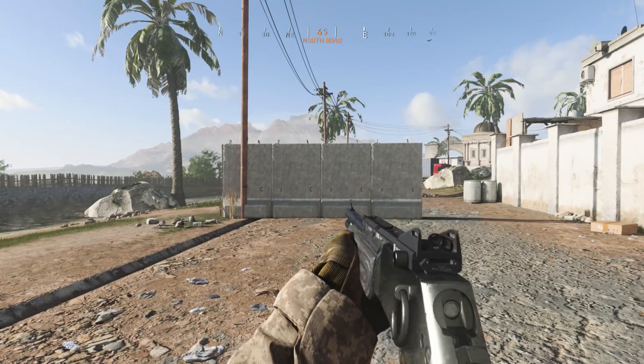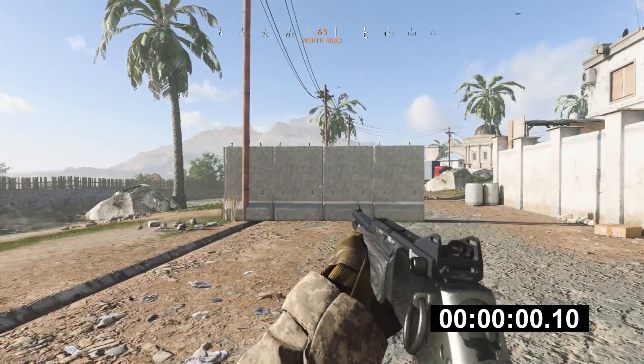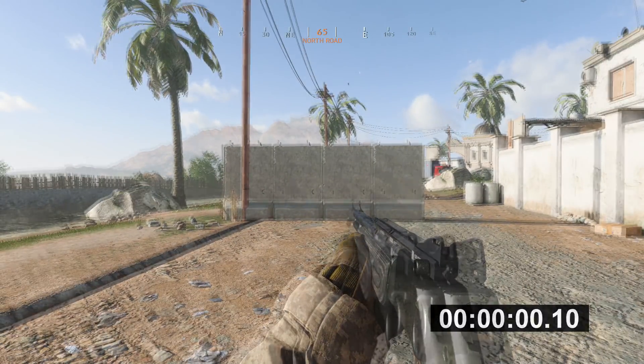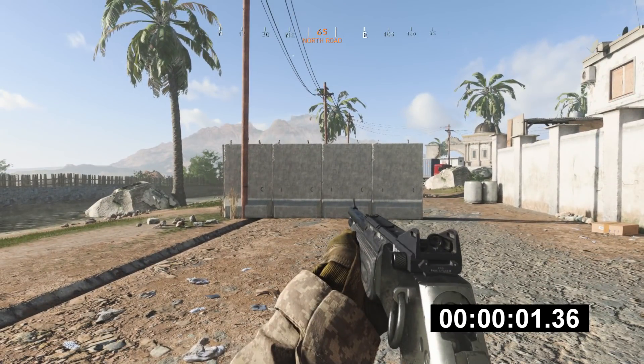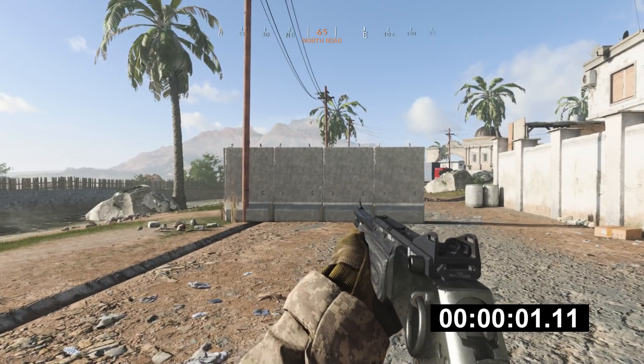This gun without perks has a 0.18 second zoom-in speed which is still fast, but with attachments it's 0.10 seconds — literally almost double the zoom-in speed. Without attachments this gun has a 1.3 second reload speed, and with attachments it's 1.11 seconds — a 0.2 second differential which I personally think is huge if you're pushing up a lot.